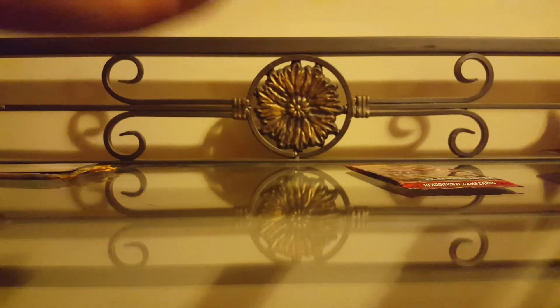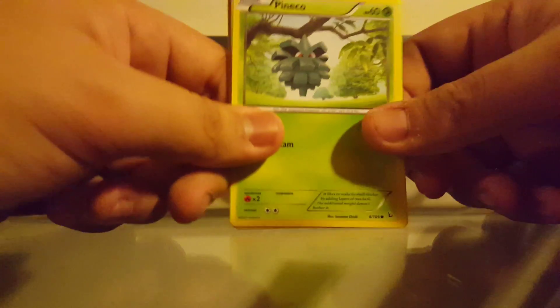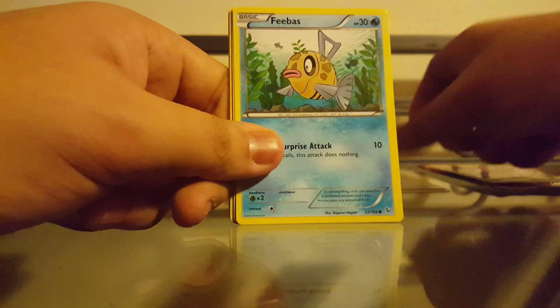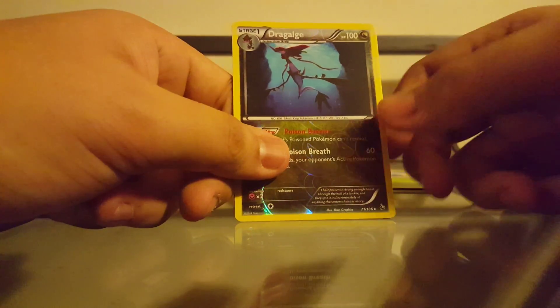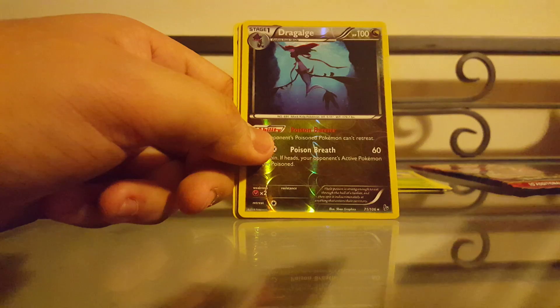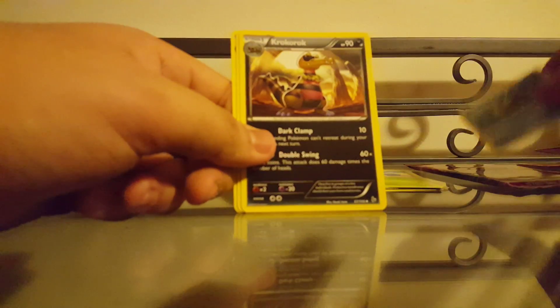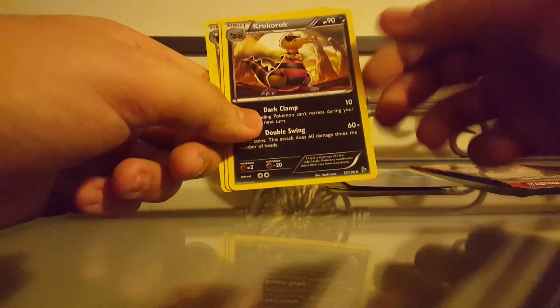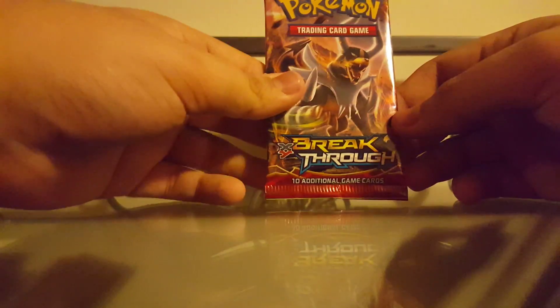With the code cards, if you get something nice leave me a message in the comment section — I want to know what you guys pull out of those code cards. From the top: Pineco, Camerupt, Bergmite, Roselia. The reverse holo is a Dragalge — nice, I haven't gotten this card before. The rare is a Qwilfish non-holo rare. The uncommons are Croc Rock, Blacksmith, and Luxio.